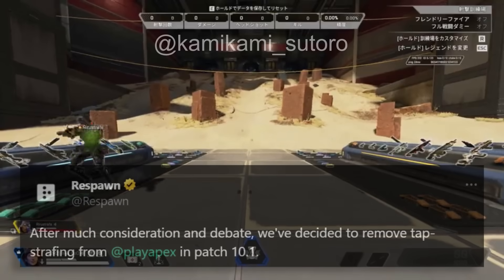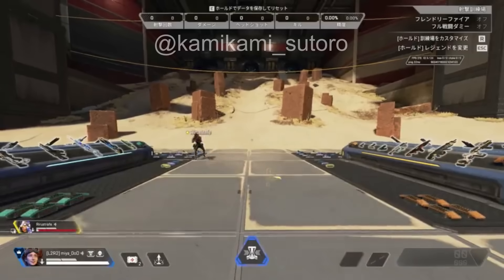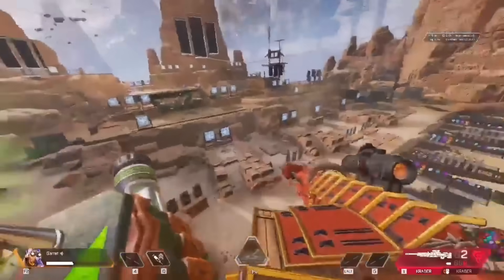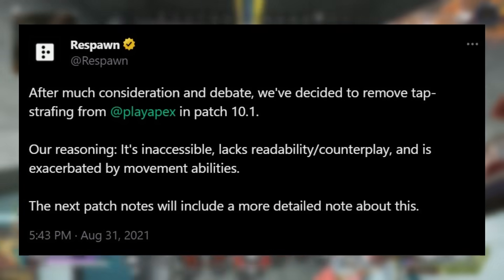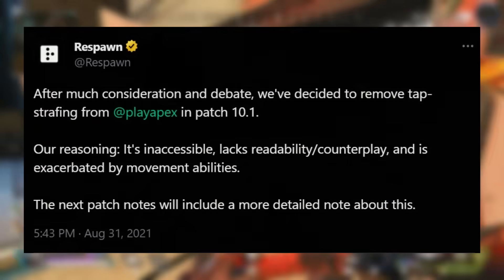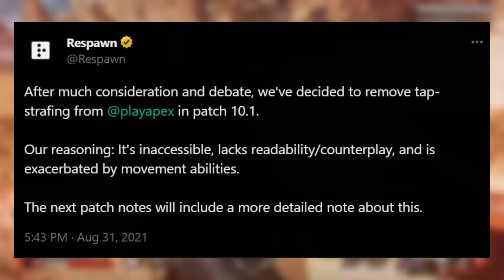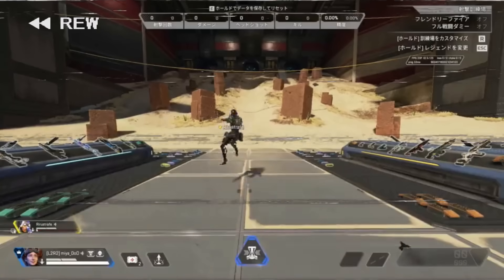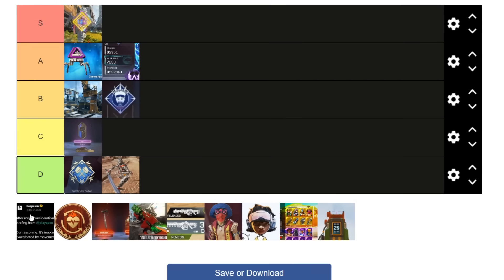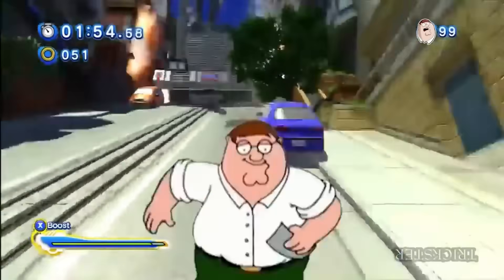Now I'm going to talk about the most controversial thing on this list, and I'm getting prepared to look at the funny comments. Respawn, at one point two years ago, were going to remove Tap Strafe. They were so set on this they made a tweet that is still up to this day saying they're removing it in the Season 10 Collection event. But eventually they were talked down from it — I think by Moki Sniper or something. This tweet remains as a very weird moment in Apex's history where it could have gone a very different way — potentially into less of a movement game and a bit more controller dominated. I play keyboard and mouse, so I'm putting this in A tier — I'm pretty glad this didn't go through.